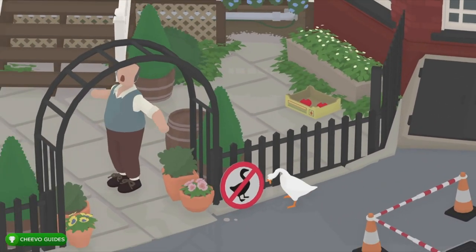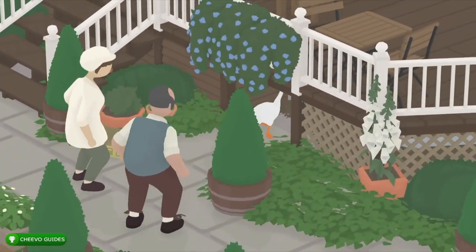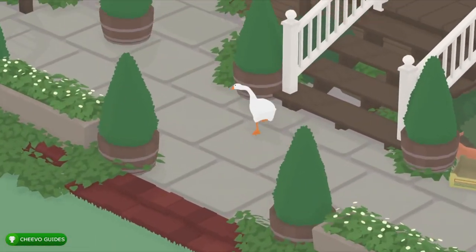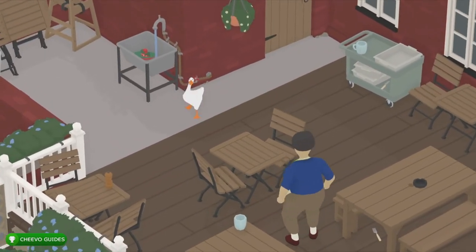What up guys, this is back here again with another achievement guide. Today we're going to be going for the Lovely achievement in the Untitled Goose Game. To get this achievement or trophy we must sail the toy boat under the bridge in the canal. The toy boat is going to be located in the pub, which is the fourth area of the game.